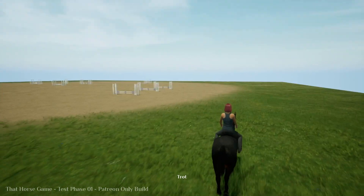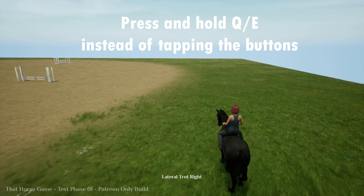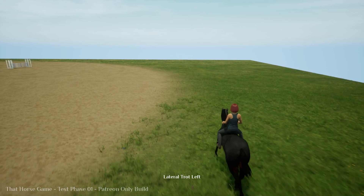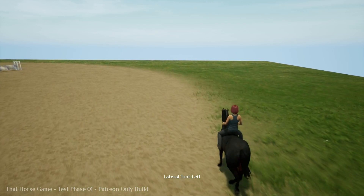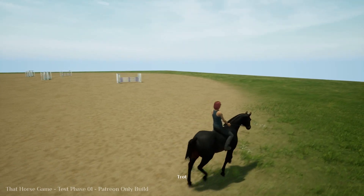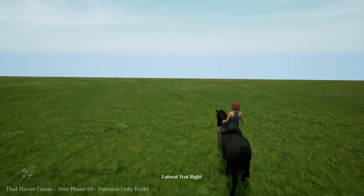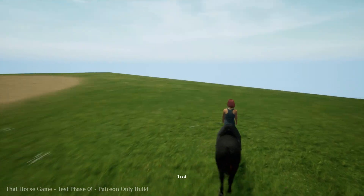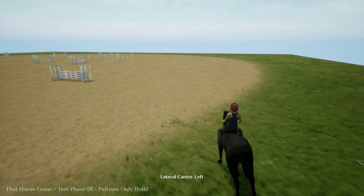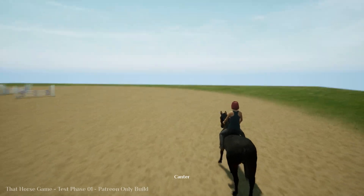They also reworked some of the dressage moves. Your lateral trot right is now a press and hold, not a tap. Then you can quickly change it to lateral trot left, and it goes back to trot — you don't need to press anything, it goes into a forward trot by itself. Then you can speed up and see the lateral canter. That is cool.